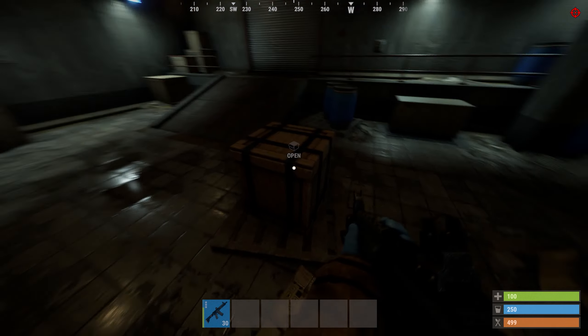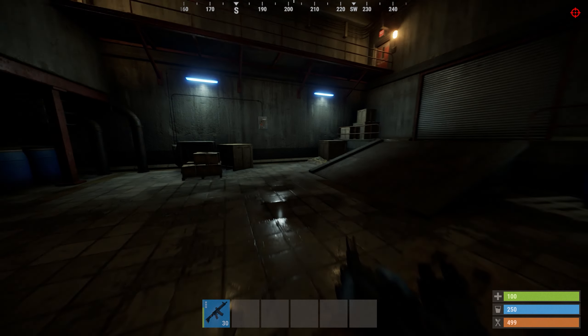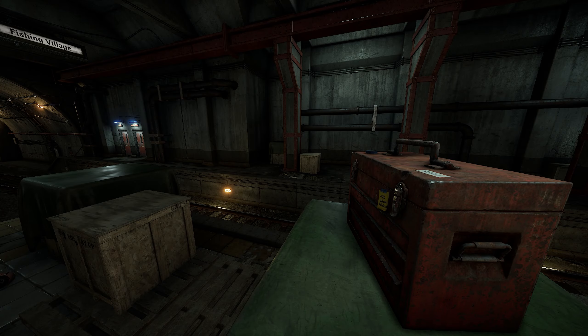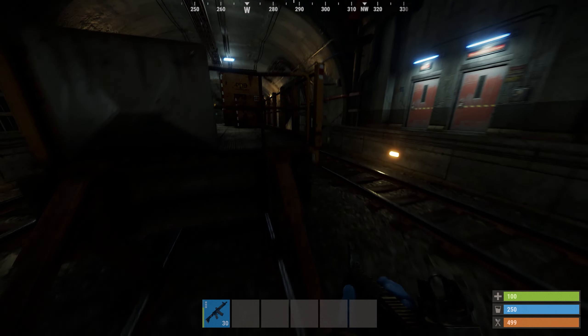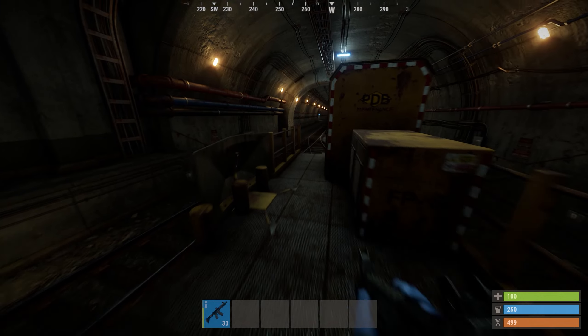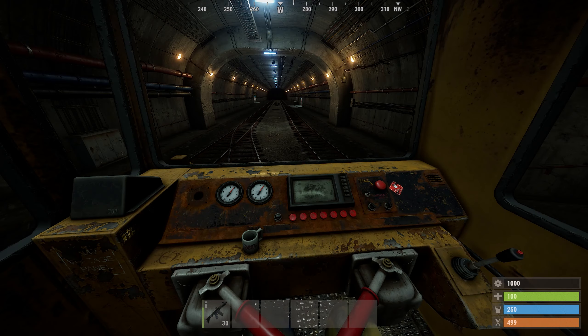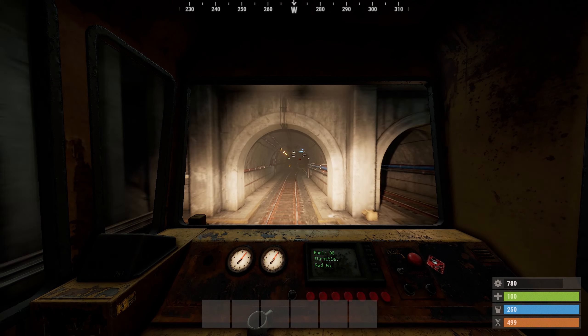Once you've cleared out the tunnel dwellers, you can proceed to loot the station, as these stations have regular crates, military crates, and tool crates lying around. Once you've looted the station, you can get to either end of it to get a work cart. Work carts run on low grade fuel and are quite fuel efficient, so a moderate amount of fuel should be enough to traverse the map.